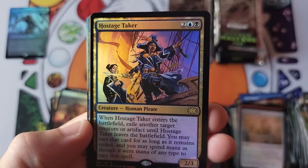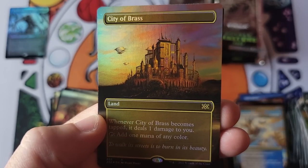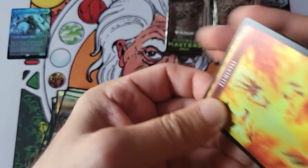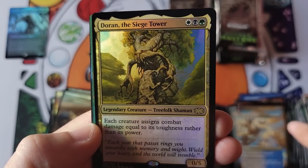Here we go — Hostage Taker, Supreme Verdict for irritability, the Leech, and hey — City of Brass borderless foil this time, our second appearance of the city. One foil, one non-foil — that's a nice little split. Flickerwisp. Alright, we got Oracle of Mul Daya — yes, I know, you're cute and you always give me that evil look.